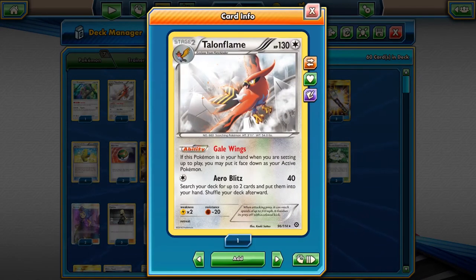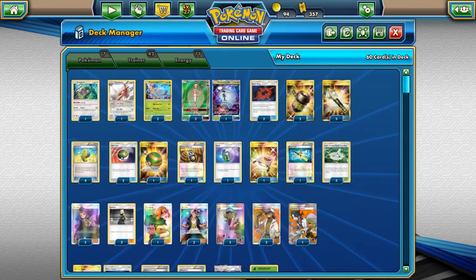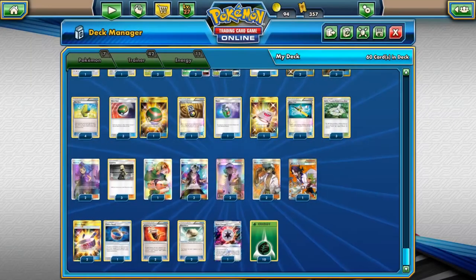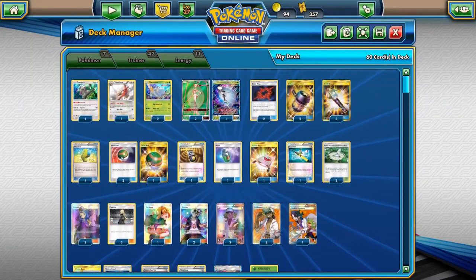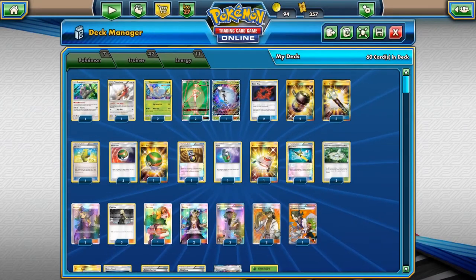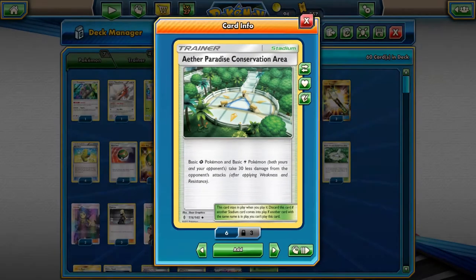Talonflame. Talonflame allows us to use him as a Stage Two if he's in our opening hand, but he functions as a basic with free retreat cost. Arrow Blitz does 40 damage and lets you find any two cards in your deck and put them in your hand. So if you don't have things like Beast Energy or Choice Band, you can grab those, or if you already have those pieces you can grab two Max Elixirs or a stadium.